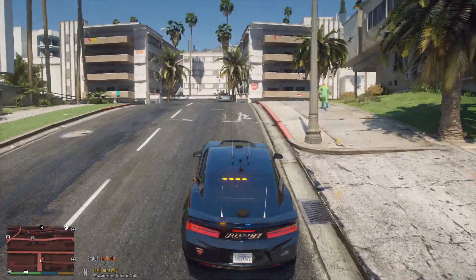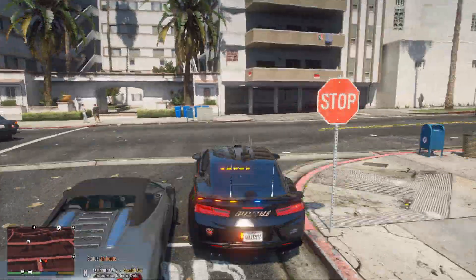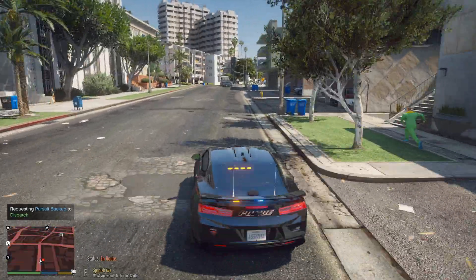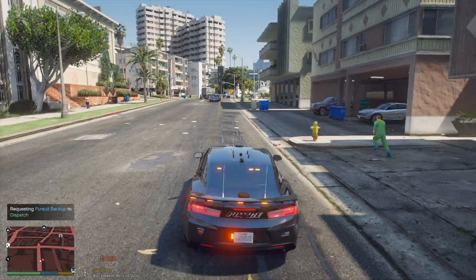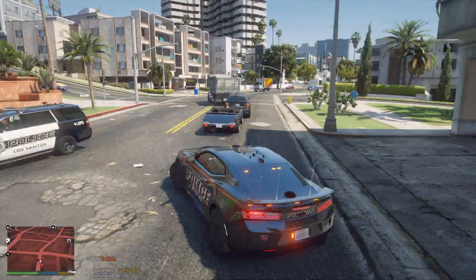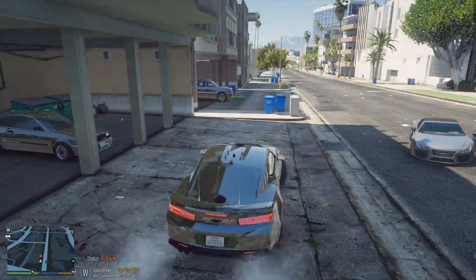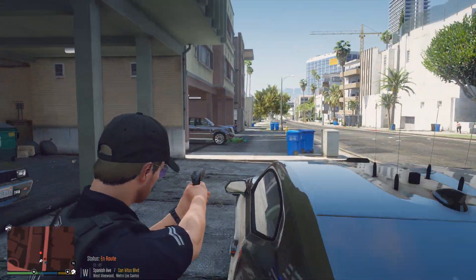1-18 Dispatch requesting backup. Dispatch, be advised, suspect is traveling eastbound on Spanish Ave. Could be a white male in a green clown outfit. Dispatch, shots fired! Code 99, unit requires backup near West Vinewood.